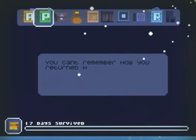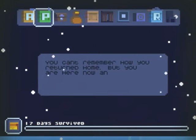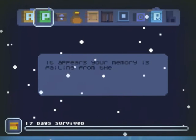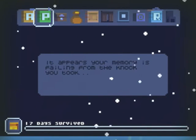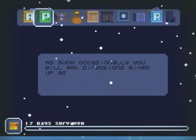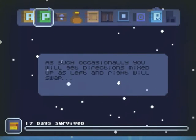You cannot remember how you returned home, but you are here now. That's what matters. It appears your memory is failing from what you took. As such, occasionally you will set directions mixed up — left and right. A swap.